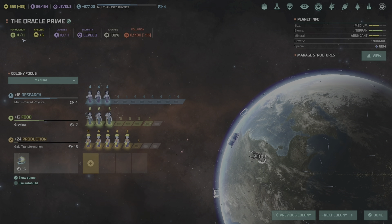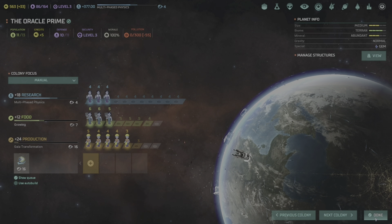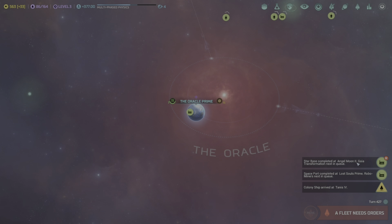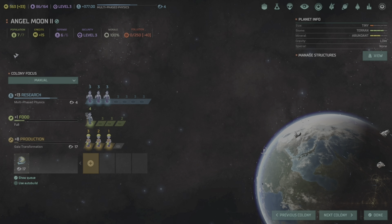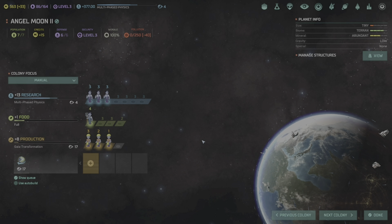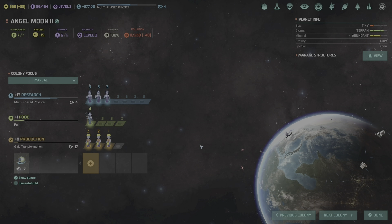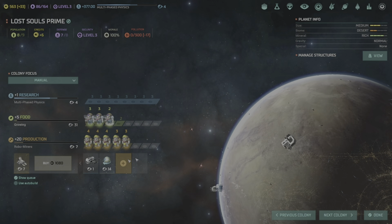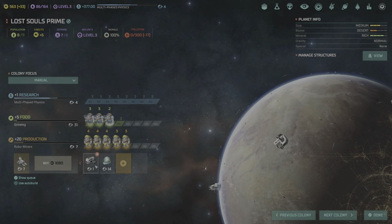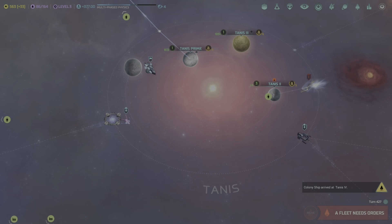Tanis 2 has grown — now size 3. There's also a way we can get these guys off of this planet — if we build this guy we can get that pop off the planet and send them somewhere more useful. Actually never mind, it's not going to matter because this is the one that the Enterians are going to destroy.